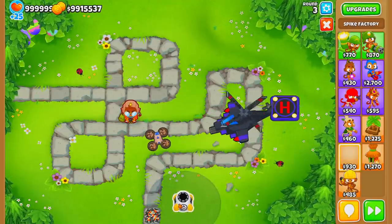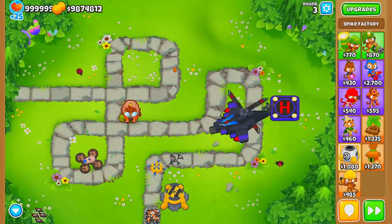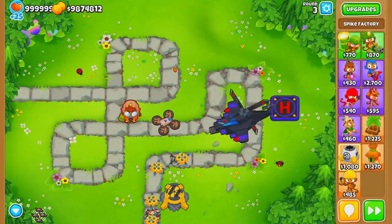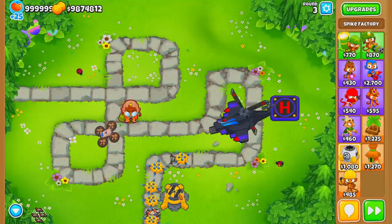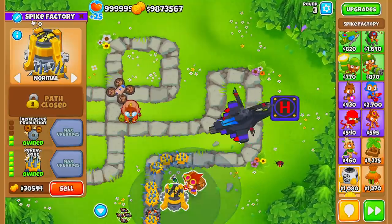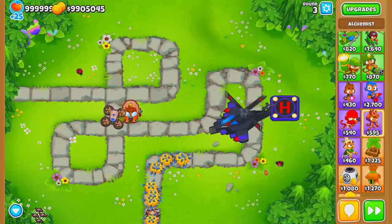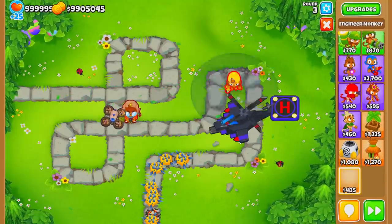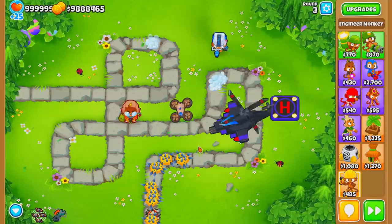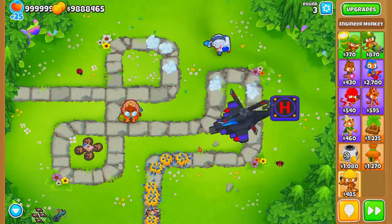Another option is the classic Perma-Spike, though Icicle Impale is a slightly better call because it provides decent stun. If you go with Perma-Spike, make sure you have an Alchemist upgraded to Acidic Mixture Dip on it. You can also use the Engineer Monkey upgraded to Overclock — save that overclock for the big rounds like 95, 98, and 99, where it really comes in handy.